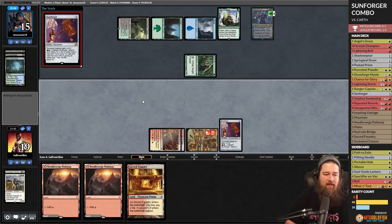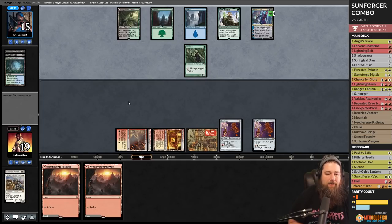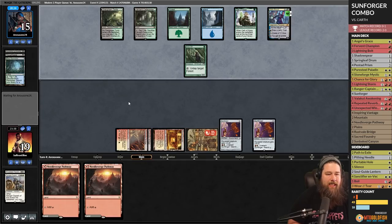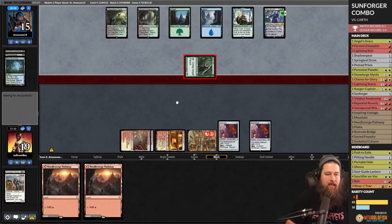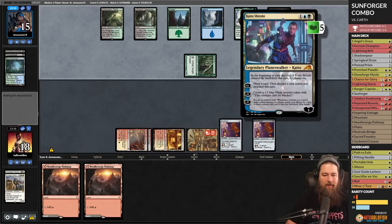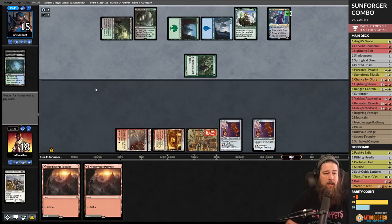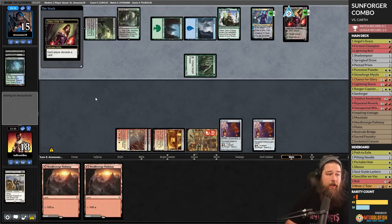We need two turns and we need to not get hit by removal or Karn. We need to draw Fervent Champion — if we don't, we have no chance. But starting next turn, if our opponent doesn't have hate and we topdeck Fervent Champion, we can just combo. Sacred Foundry — there's still a chance. Burden Catacombs — there's a chance until the card comes down. Opponent draws an extra card with Kaito every turn, which is annoying.